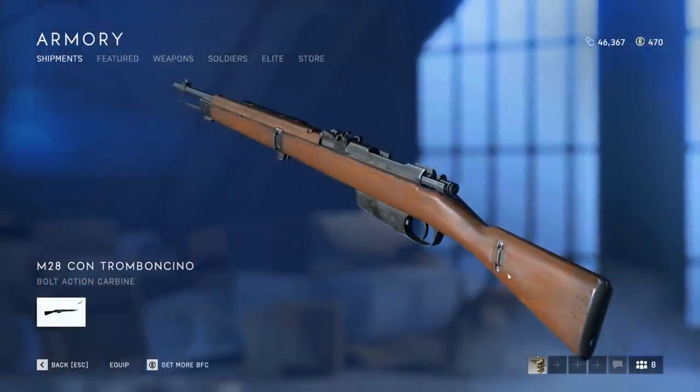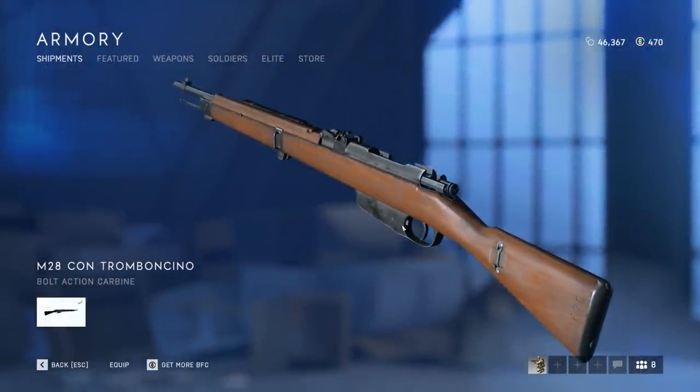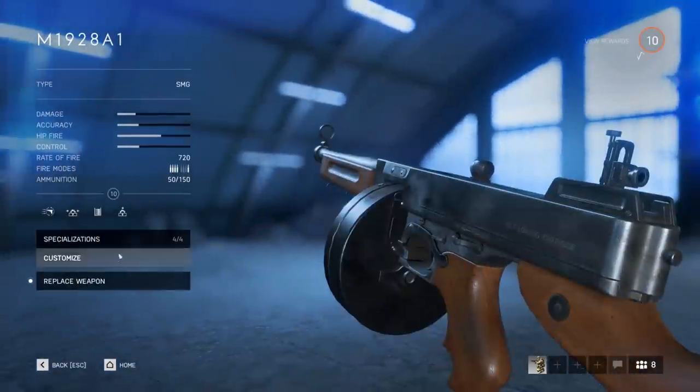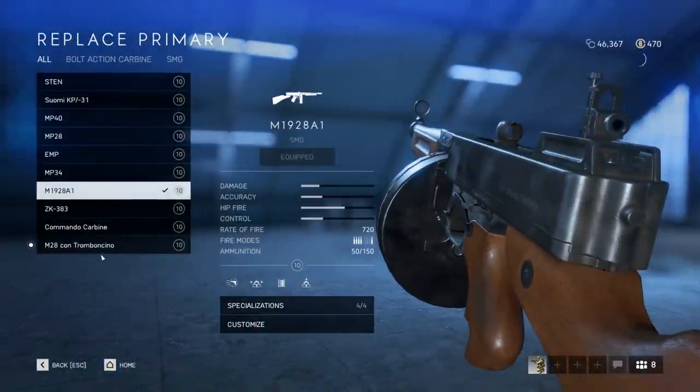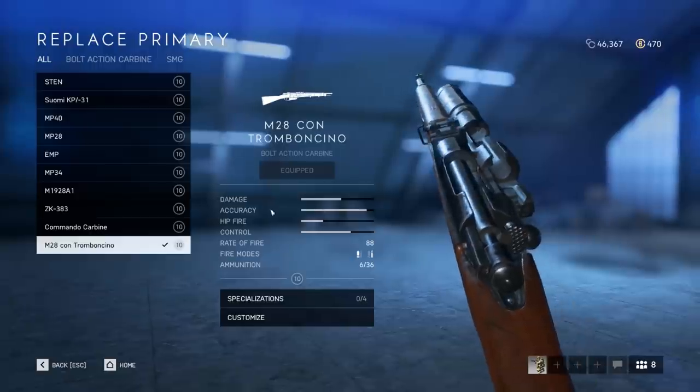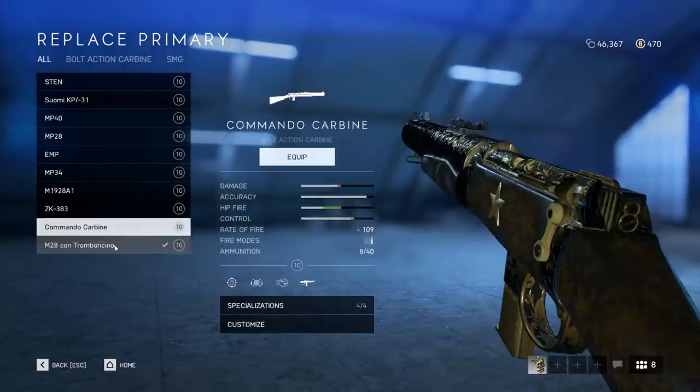Hey guys, LevelCap here. Today we're going to be reviewing the M28 Tromboncino bolt-action rifle for the medic class. This just became available to unlock in the new Tides of War progression — you can unlock it through combined arms or just standard multiplayer gameplay. It's not too difficult to unlock.